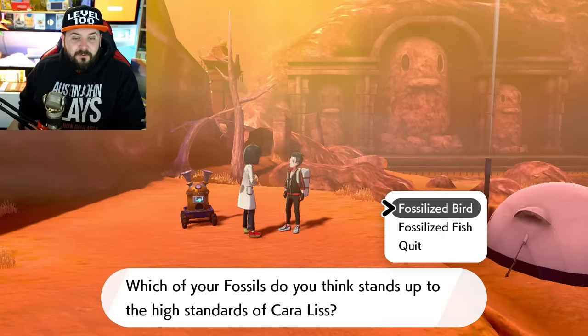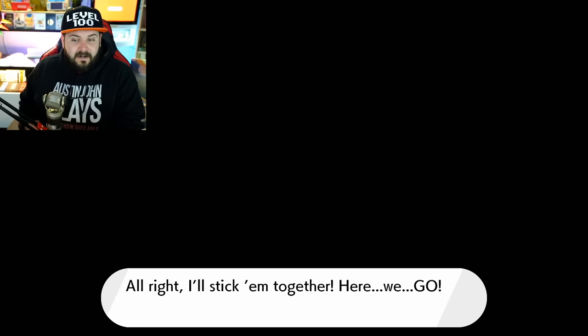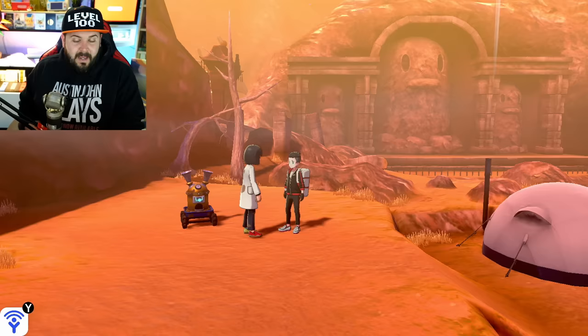If you're playing Pokémon Shield, you most likely have the Fish Fossil for the head and the Drake Fossil for the body. That's going to give you Dracovish, which is a Water and Dragon Pokémon. Oh god — this is what nightmares are made of. The fish head is on that creepy tie-dye body.